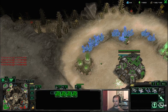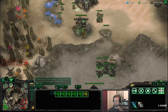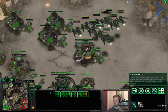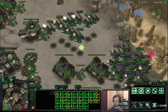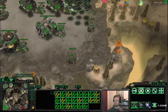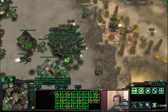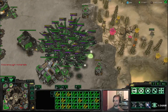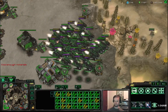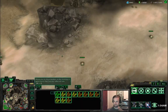Ghosts actually aren't too difficult with this build. Usually the only time ghosts can punish you is if they catch your ravens out in the middle of the field doing nothing — in that case if you're caught by stim bio you'd lose all your ravens, but if caught by ghosts you usually just lose all your energy. If you have your ravens defensive behind planetaries, you can cast your seekers and move back before any EMP will hit.